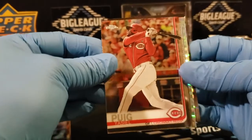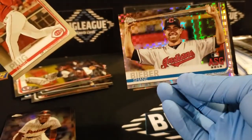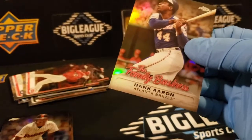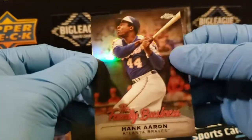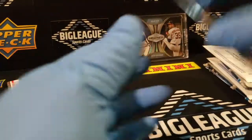Oh, we got an X-Fractor coming up — Shane Bieber All-Star, that's cool. We'll put this up with this guy, and then a Hank Aaron family business, nice. I do like those family businesses, they've got a nice shine to them — stronger factor shine.